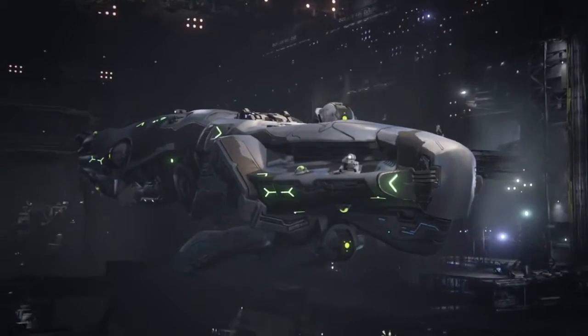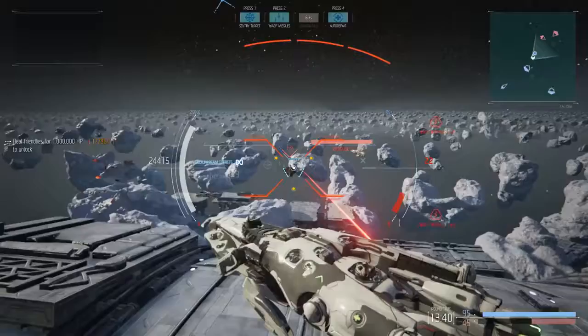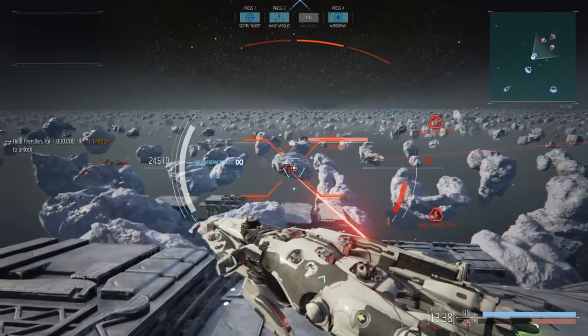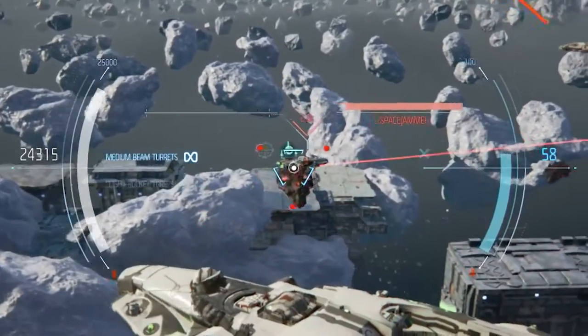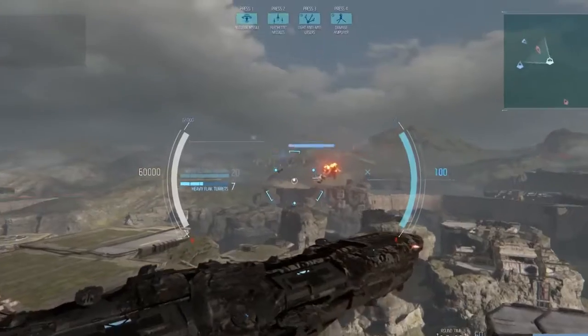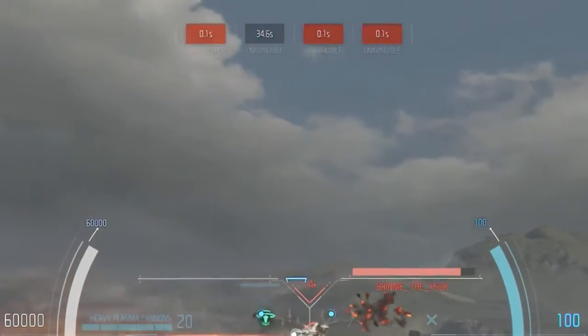Before you take the helm, it is vital to understand how to handle your ship. The weapon wheel at the center of the screen acts as a targeting reticle, but also provides important information about ship energy and health. Ability hotkeys are visible at the top of the screen.